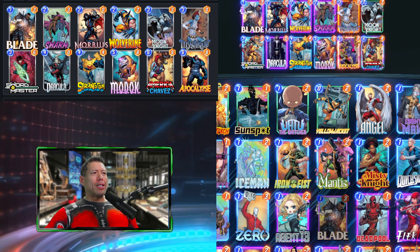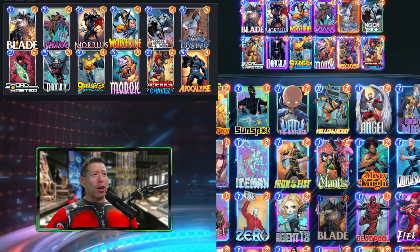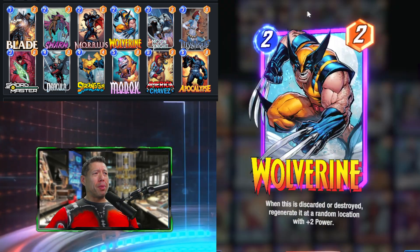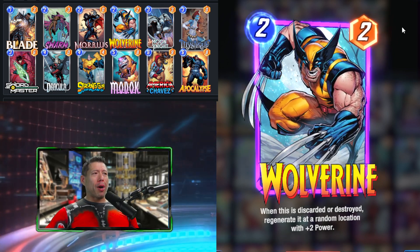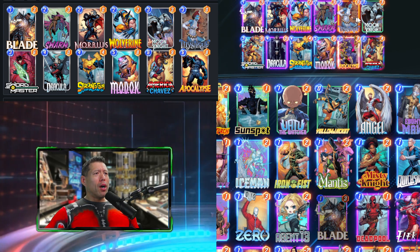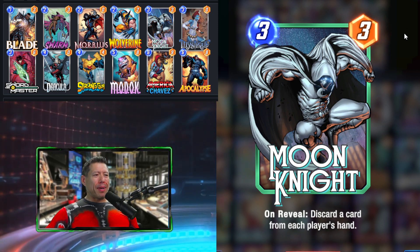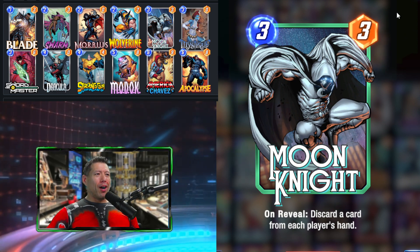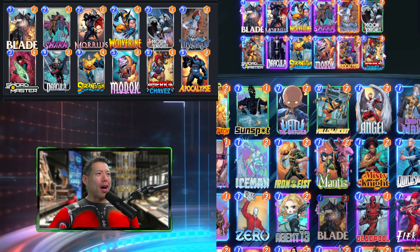Colleen Wing would work to discard the lowest cost card — potentially a Swarm, or a Morbius if he's not on the board yet. Discarding Wolverine is also good because if Wolverine is discarded, he regenerates in a random location with plus two power — essentially a free four-power play. Moon Knight is there as well for some RNG factor, though I'm not sure I like it best because it could destroy a MODOK or a card you really want in hand on turn three.